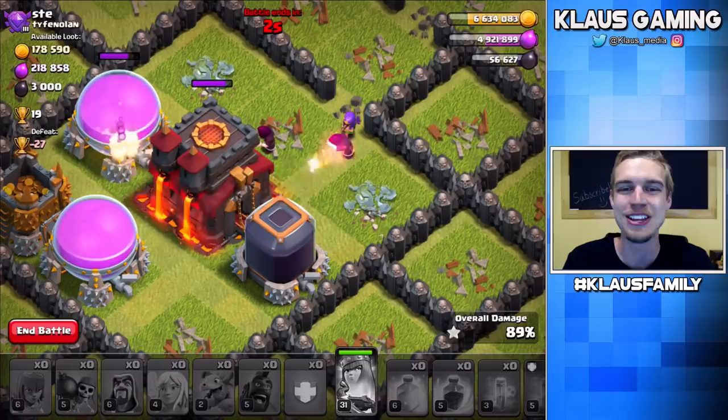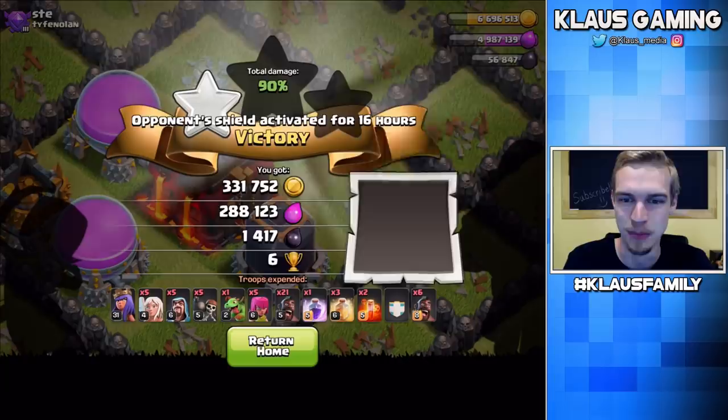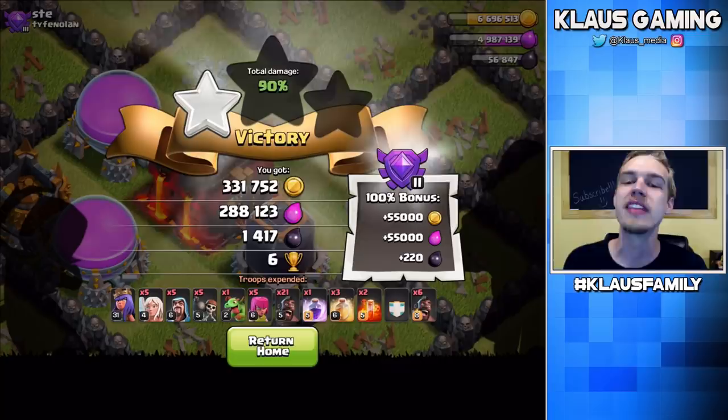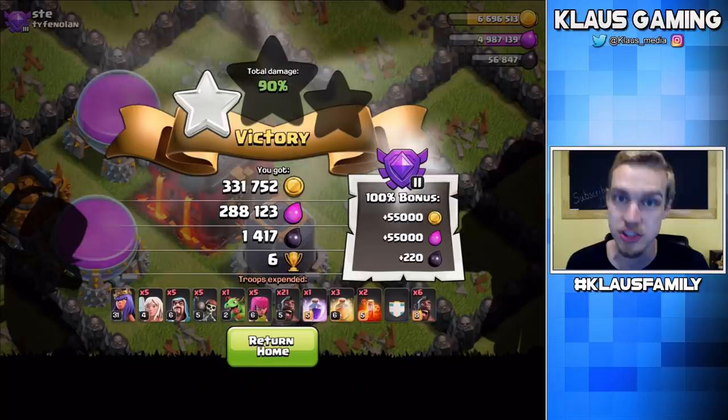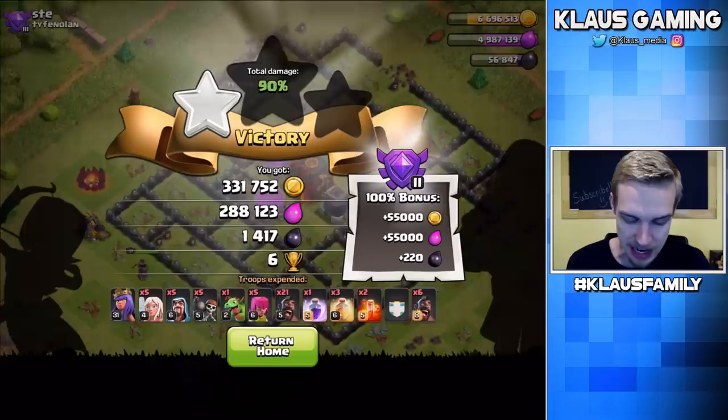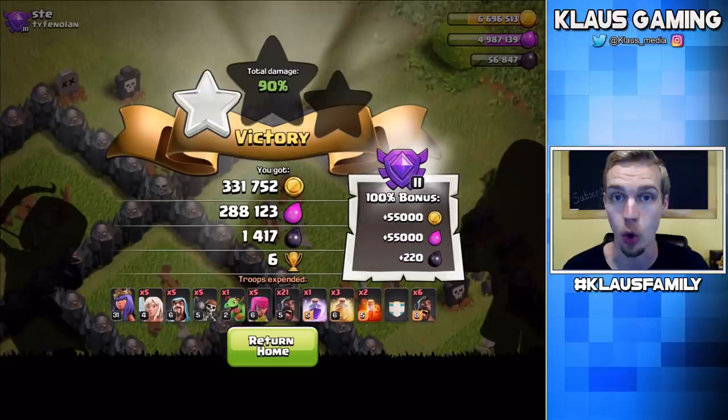Well, there you go. Still, we got a lot of gold — the main priority was getting gold for the video. A lot of Elixir and Dark Elixir would have been nice as well. I won't be using the Queen Walk Hogs for farming anymore — I'll be switching over to just Barch to get a ton of Elixir. But hey, I still had a good time. We almost got it — 90%, no defenses left. It just came down to cleanup. I probably shouldn't have burned my Baby Dragon on the corner. I just didn't know there was a Seeking Air Mine right there. But all good, man.